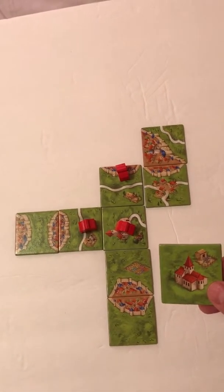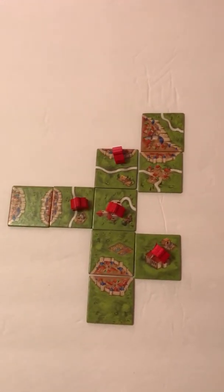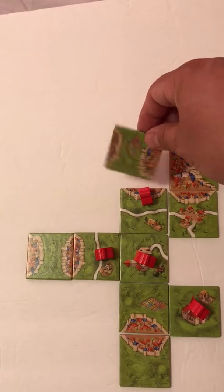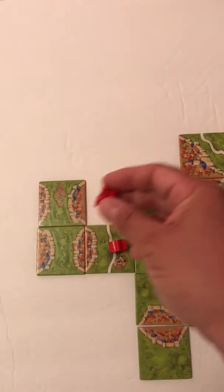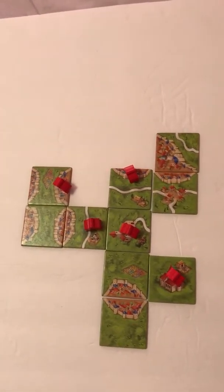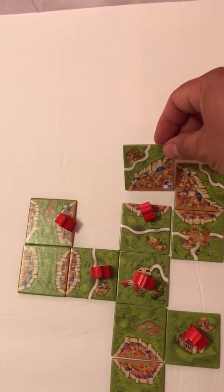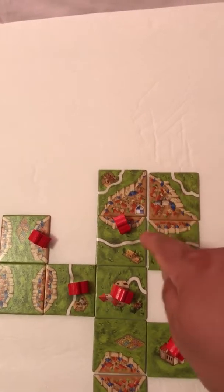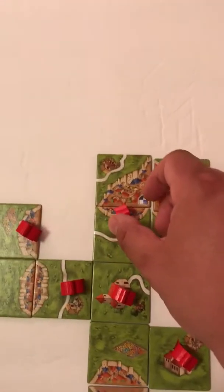Another monastery — why don't we put it right here, grass touches grass. Put a little guy on it so that if it gets surrounded we score. And here — it's surrounded by walls, so we're good. Each tile involved in building a city is two points each, and if you've got that little coat of arms shield, that's two extra points. We've got two, four, six, eight, ten points — boom, gives us up to 14. Then we get our little dude back.